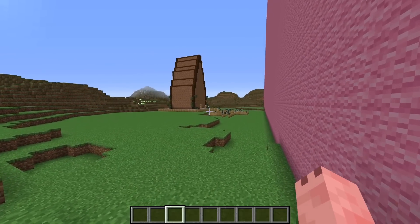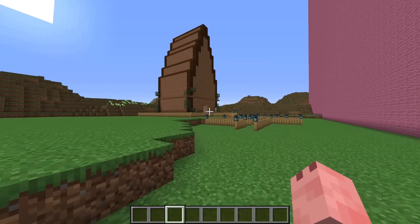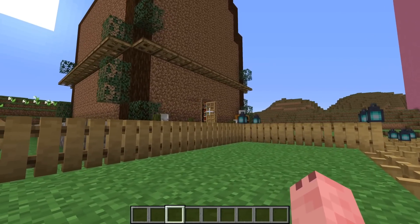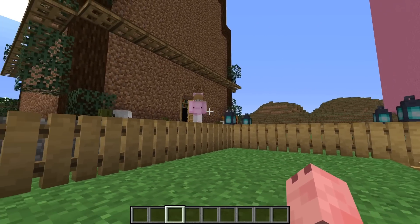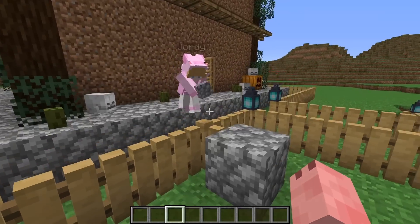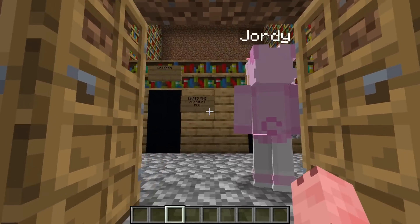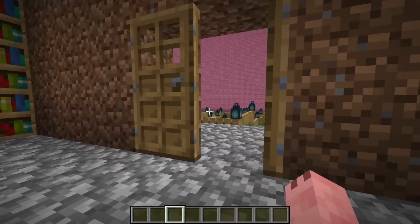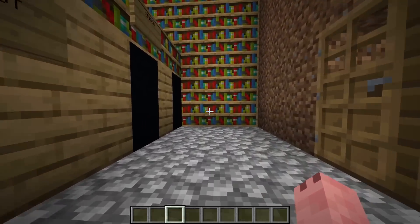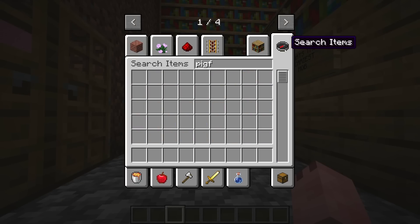Let's head over and see if Jordy will let us in. Oh my gosh, there's Jordy right there — here goes nothing. Oink, oink, oink! Wait, is that a pig? Oh my gosh, you are so cute! Come inside and I'll find you some food. Oh my gosh, that was literally perfect — Jordy totally just let us into his build, and he ran off to go find us some food, which means we can super quickly mess with him.